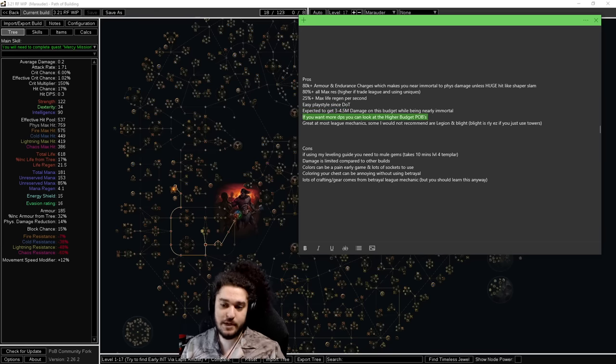If you want more DPS you can always look at the higher budgets that I offer and it's great at most league mechanics. One of the biggest things I get asked is what league mechanics is this build good for — I would recommend literally everything except for Legion. Legion typically wants screen clear and explodes essentially to make the most out of it. Blight can also be a little tricky if you don't know anything about the mechanic, but once you learn how to use towers it's no problem.